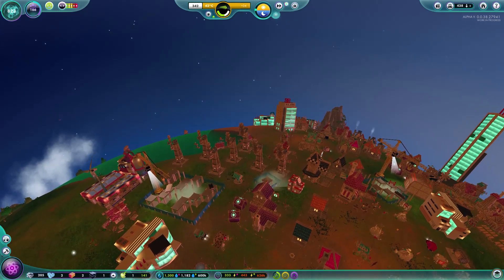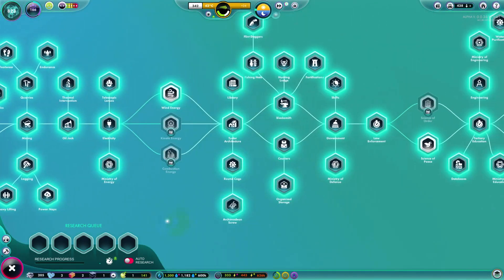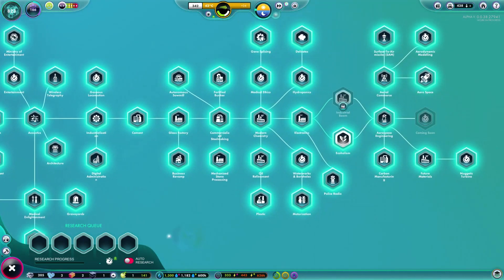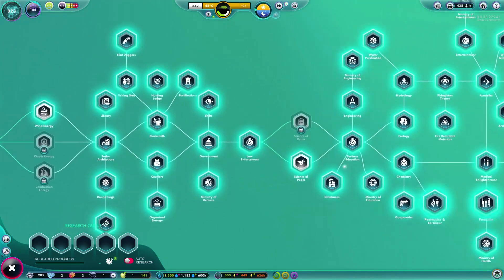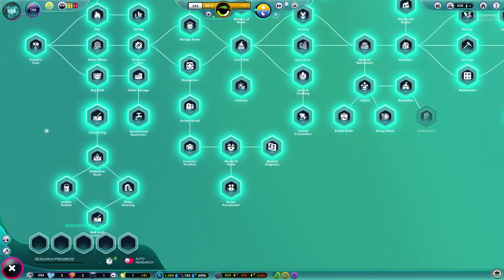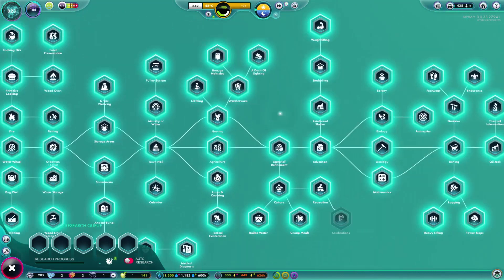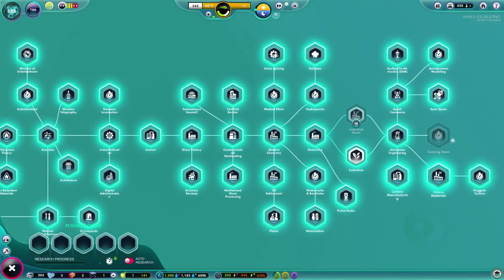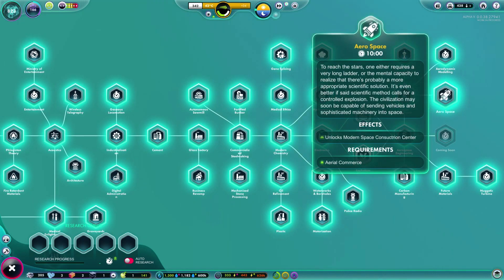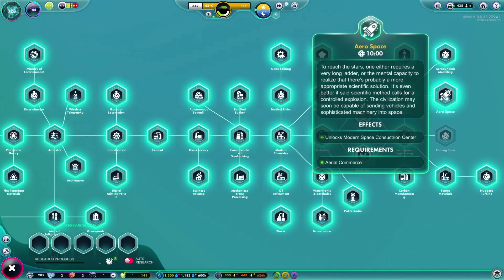The second key thing that happened was that we reached the end of the research tree. We have nothing else to research in the universe right now — it's all done. We've got a 'coming soon' that we can't research. We've gone from primitive tools, where our nuggets were just starting out whacking rocks together, all the way through to aerospace, where we can make spaceships. Very exciting.